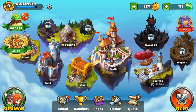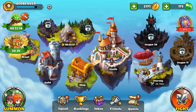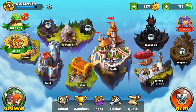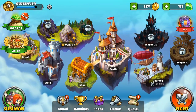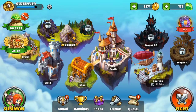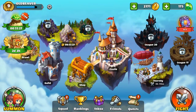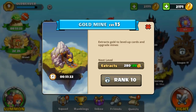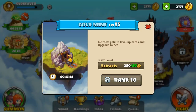Here you can find the level, as I said. Right here you can see the leagues. And then the journey, castle, shop, guild, brawl, and the mines. Mines generally is for gold — whether you are playing or not. So it's a passive gold farming mechanic, which is a really nice thing to have.